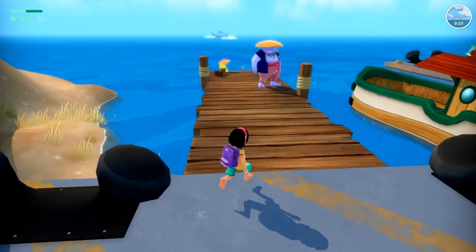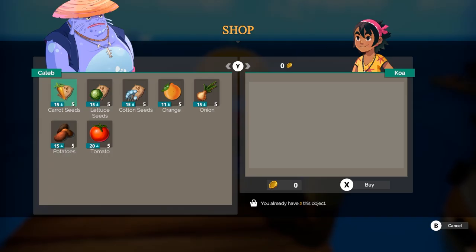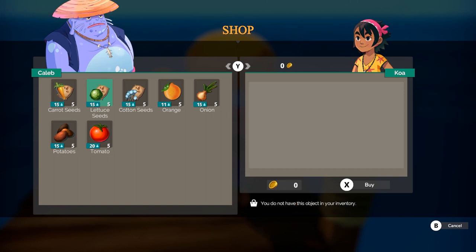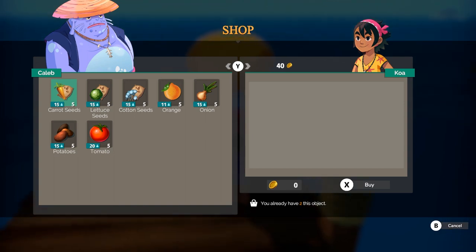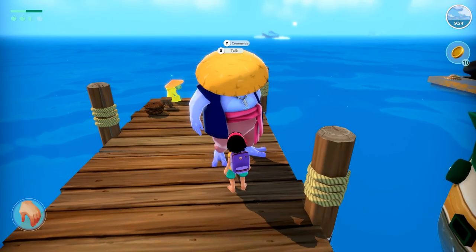I was supposed to ask the people at the harbour anyway. There's a merchant here - I can sell stuff! I could sell seashells, a catfish, resin, metal, stone. Let's sell those and then see if I can get some lettuce seeds. I buy some lettuce seeds. The merchant gives me a quest: I need to bring thread - take some cotton seeds and make thread at the workshop.